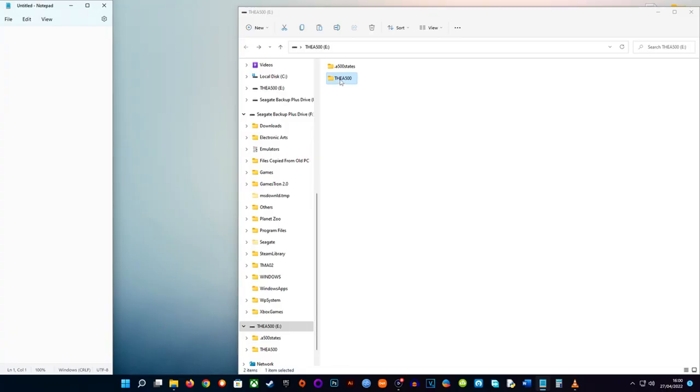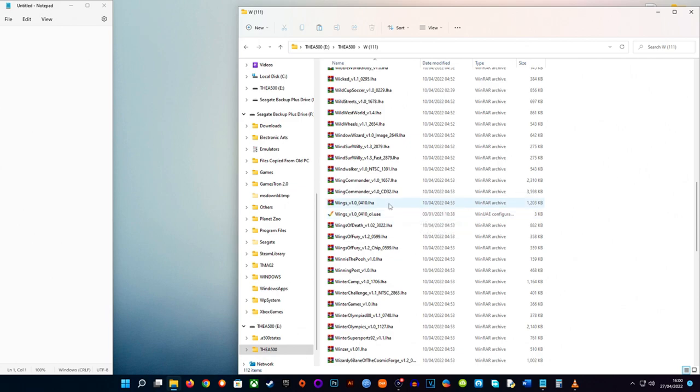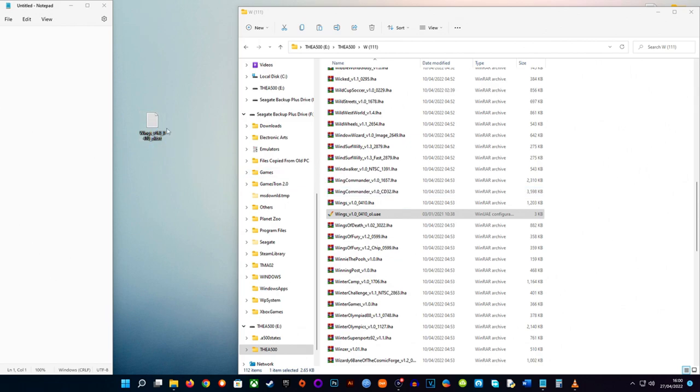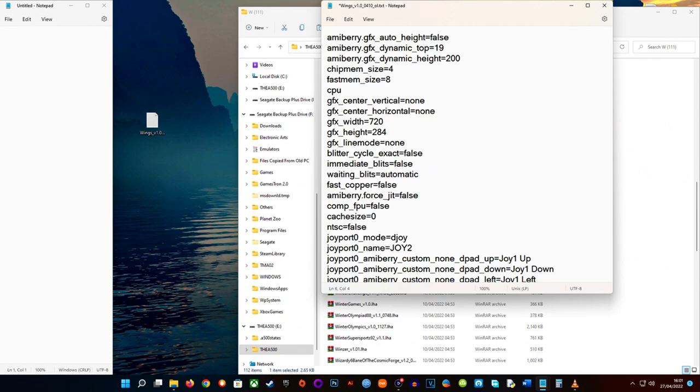Here we are on the PC. As you can see, the USB stick is plugged in. We'll find Wings in the W folder, and find the wings.uae file. I'd advise making a copy to the desktop — for speed, and as a backup in case something goes wrong. Make sure you can see your file extensions, because what you want to do is rename this from .uae to a .txt file so you can open it in Notepad. Once you've done that, create a new line in Notepad and type: cpu_underscore_speed equals real — all on one line.